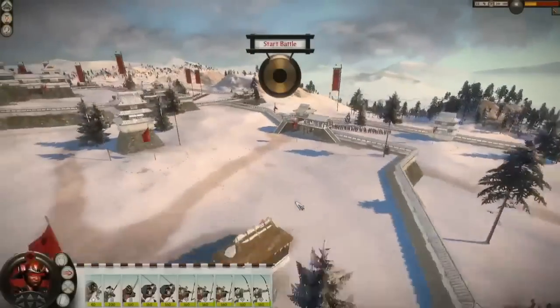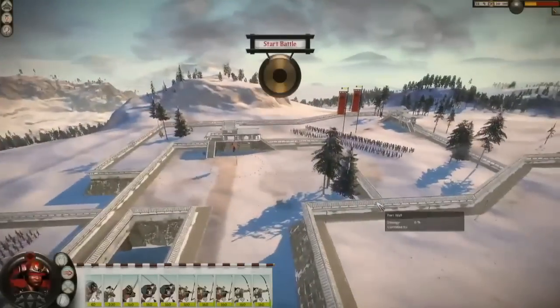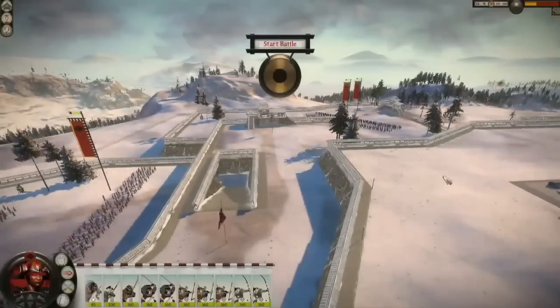The castles in Shogun 2 can of course be upgraded, giving you more and more different areas to defend and indeed different defensive structures. I've got a very high level one to defend today. The AI will be approaching from any number of angles — about 180 degrees in front of the castle.